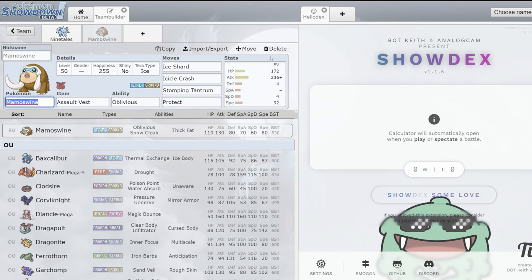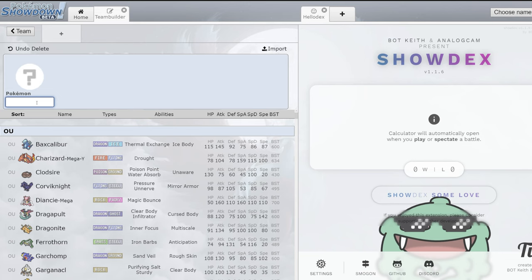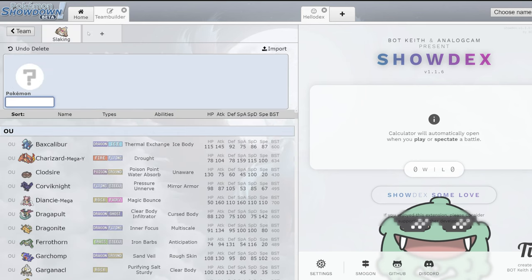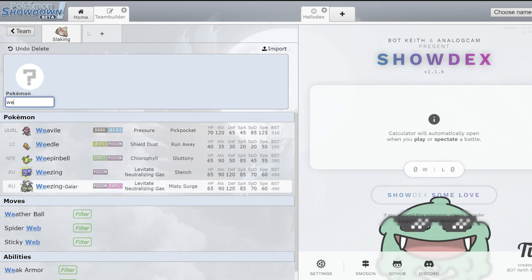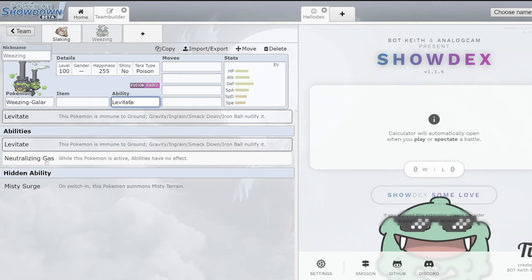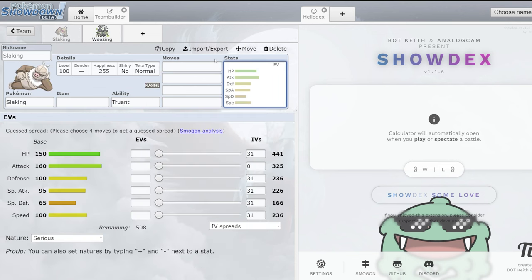This next combo is similar to one I personally tried back in Regulation A — it's a Slaking set, but rather than pairing it with Grafaiai like I did, it's Weezing. I think both Weezings have a place here. Galar Weezing is probably just going to be a bit better because of the Dark types running around — the Chi-Yus, the Chien-Paos. Neutralizing Gas paired with Slaking's Truant is obviously great — getting rid of Truant could be really cool. At base 100 speed, Slaking is faster than or on par with many of the meta threats.